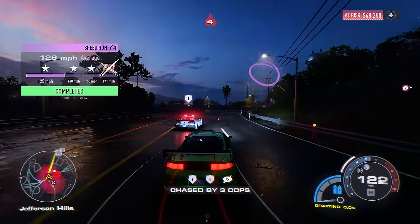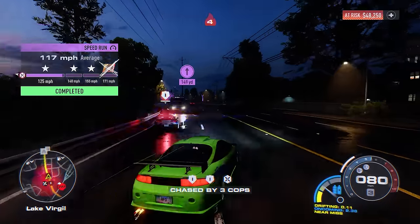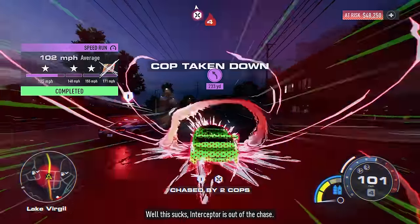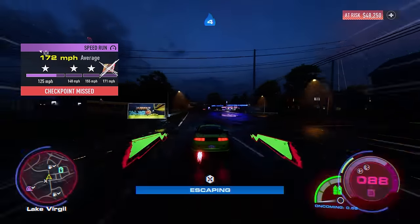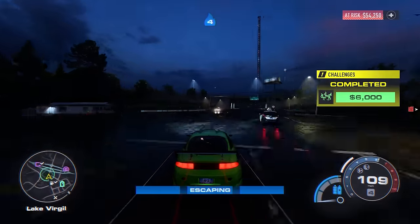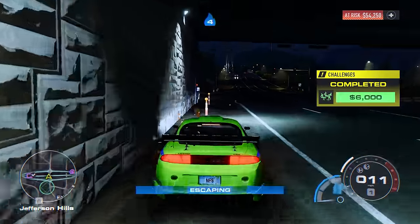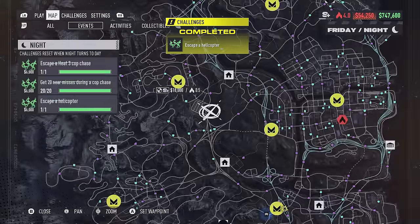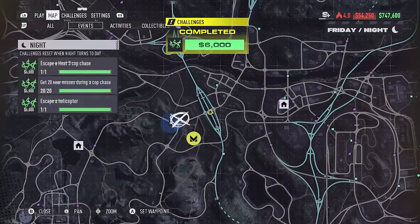Bonus tip: you can gain burst NOS from drafting a police car. When they get in front of you, draft them as much as possible until you have three full bars of burst NOS, then use it to crash them out. If done correctly, they will crash out, and that gives you another three bars of burst NOS, which you can use to easily shake the helicopter. Also, your escaping bar will go much faster if you sit and turn off your engine — just press and hold B on Xbox or Circle on PlayStation.